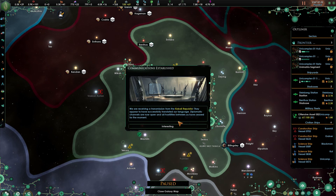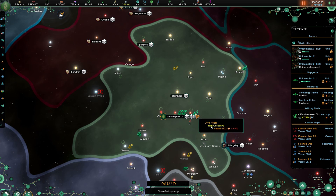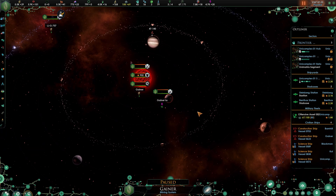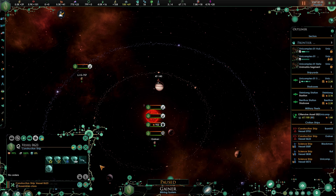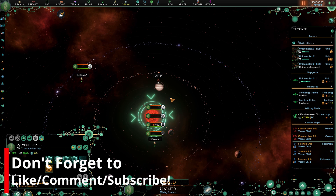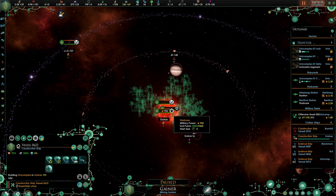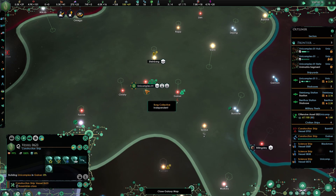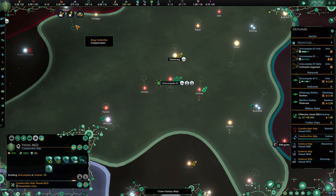We are receiving a transmission from the Gabali Republic. The first thing I want to get doing today is in this system right here — I want to get another unit complex going. They're not that expensive, only a thousand minerals and 500 alloys. We need to get that going now so we can get our population boosted and continue to produce alloys, research, etc., without taking too much territory.